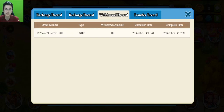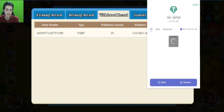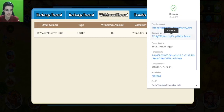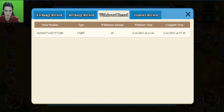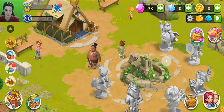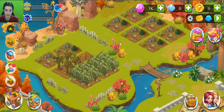Now it's time to show withdrawal proof. Our withdrawal amount was 10 USDT, with a small fee cut. Let's check our wallet to see if it was received. I received my money within a couple of minutes — 9.5 USDT. This is the transaction confirmation. You can get your balance quickly.